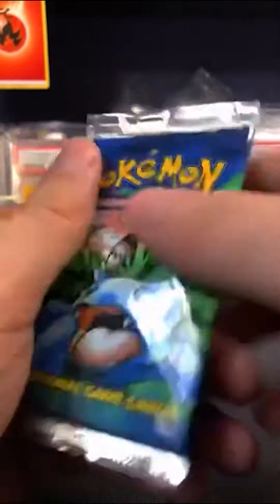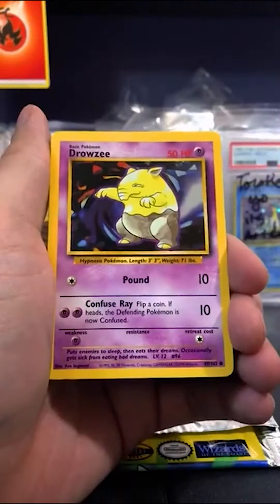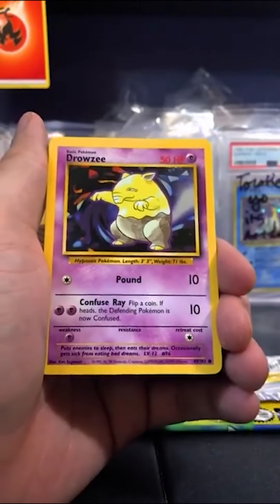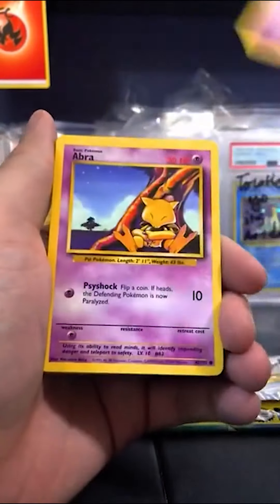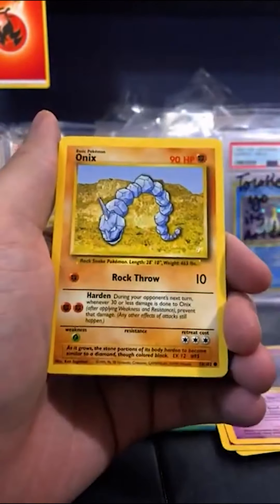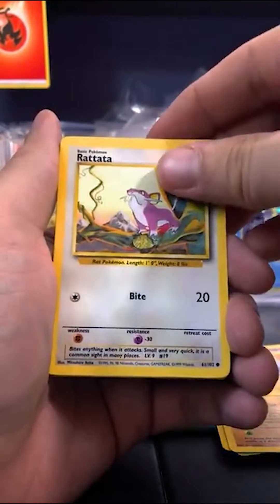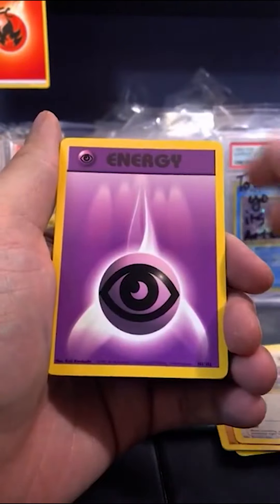Let's get this pack open. Here it goes. Now we're expecting this to be a light pack — it was already weighed. So, Drowzee, Abra, Ghastly, Onix, Rattata. No Pikachu, Bulbasaur, Squirtle. Energy card.